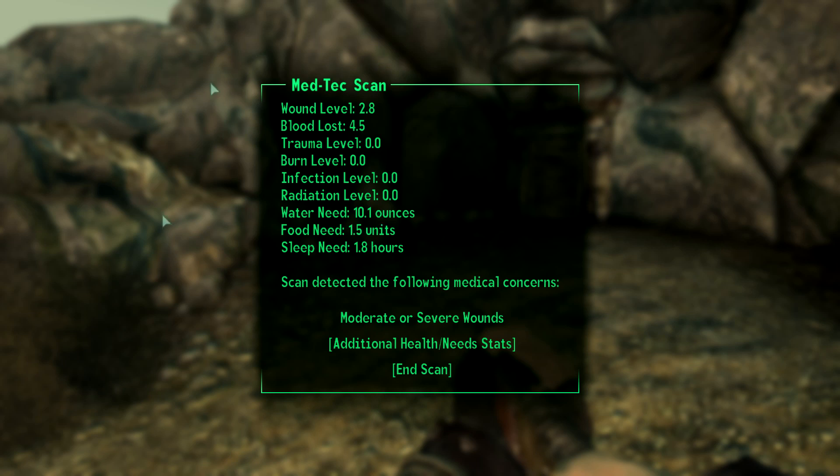Here we have MedTech. This is MedTech. Apparently we already have issues, because when we were fighting in the vault we actually got damaged, which carried over here. So I have a wound level of 2.8. We have a blood loss of 4.5, patronum level of 0, burn level of 0, infection level of 0, radiation level of 0, and water need, food need, and sleep need.